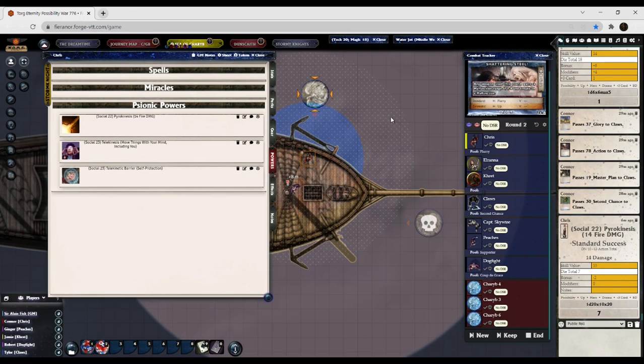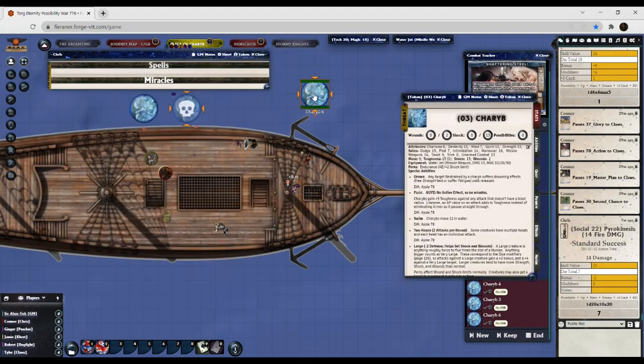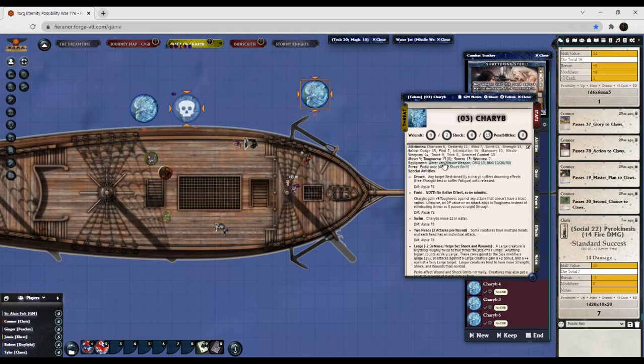Skill value of 15, difficulty number of 10, but it's a 13 — so you're going to hit it but you don't get any bonus dice. That's 14 damage. Let me pop this open again — 14 damage against its toughness of 13, so that's two. It takes two shock.